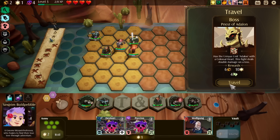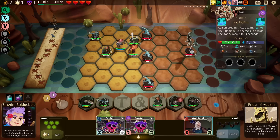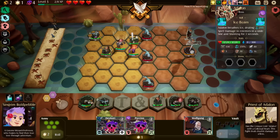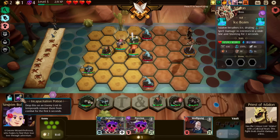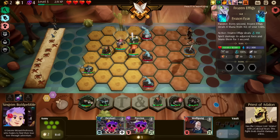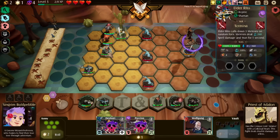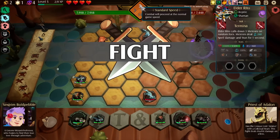There it is — I figured it was. Unique unit: Adalon with Colossal Heart. Breathes ice dealing damage to enemies in a wide line. How wide? Remove you from combat for the first little bit and then you'll come back and be slower. I'm hoping that this wide line helps. I want you to be the one taking the damage. Should be fine — let's go at normal speed for this.